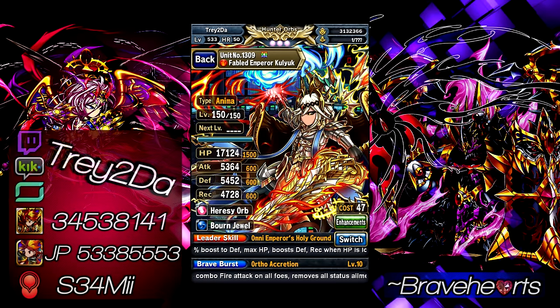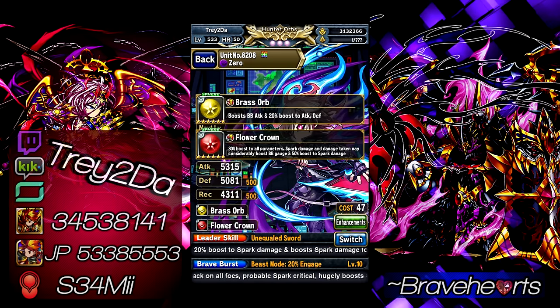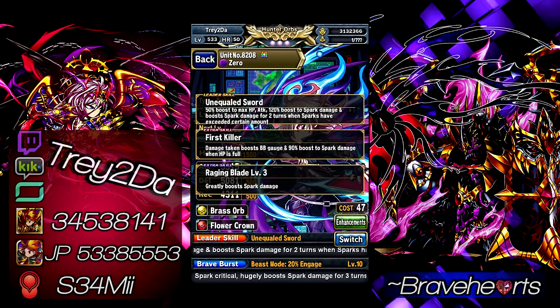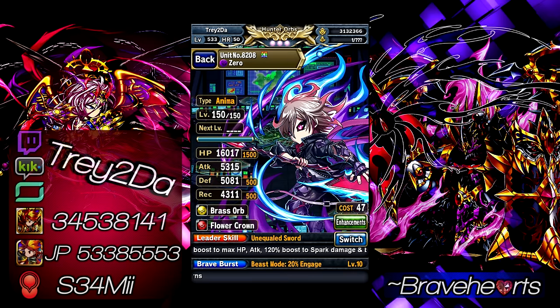Next unit is Zero. The main reason I use Zero is for spark damage. I have him enhanced to give a 130% boost to spark damage when he uses BB and SBB. He also gives spark vulnerability and the buff that gives HP when we deal spark damage. So with this squad, after every turn we get right back to full HP — all units are back to full HP by the time the turn is over.